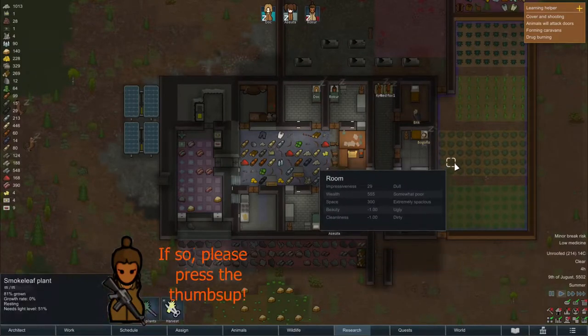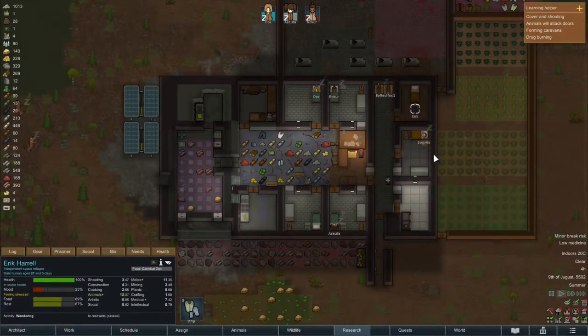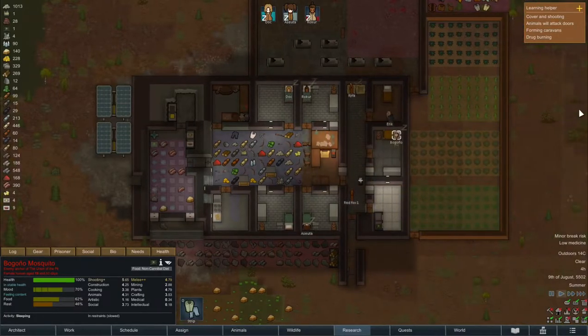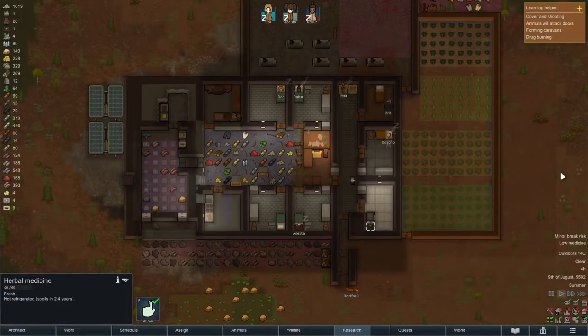I hope we can harvest the plants and next to that we have two prisoners. We have Eric over here who's in a bad mood and we have Borgonio Mosquito — she's in quite an okay mood actually. So what we're gonna do with these guys I don't know. I think we should try some experiments but we need to see if we have time for that, and we definitely need some more medicine. At the moment our stockpile is pretty much filled up and I hope we get a trader this episode, otherwise we need to maybe trade ourselves or increase our stockpile somewhere else.